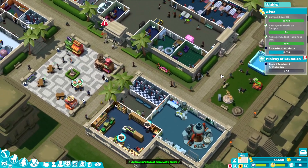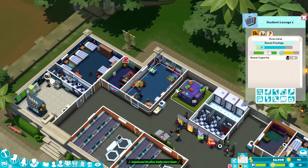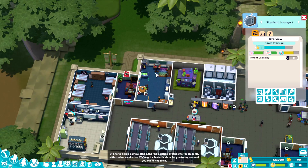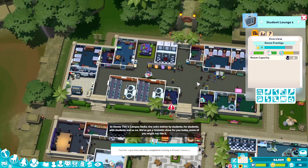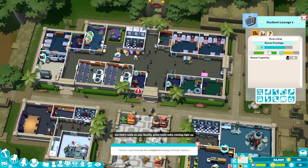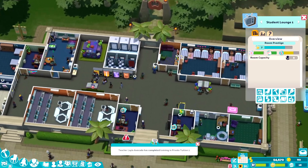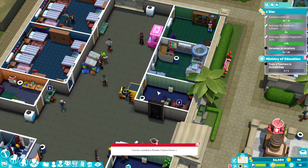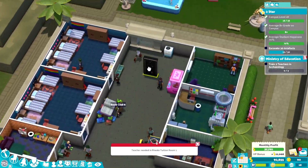We were maxing out our capacity. I think we still will be maxing out our capacity — well, maybe not, because we expanded this as well. I realized afterward I probably should have expanded this into this space. If I could find a better place for the shower and this bathroom, I might just move it here. I also have this and I don't want to accidentally delete that.